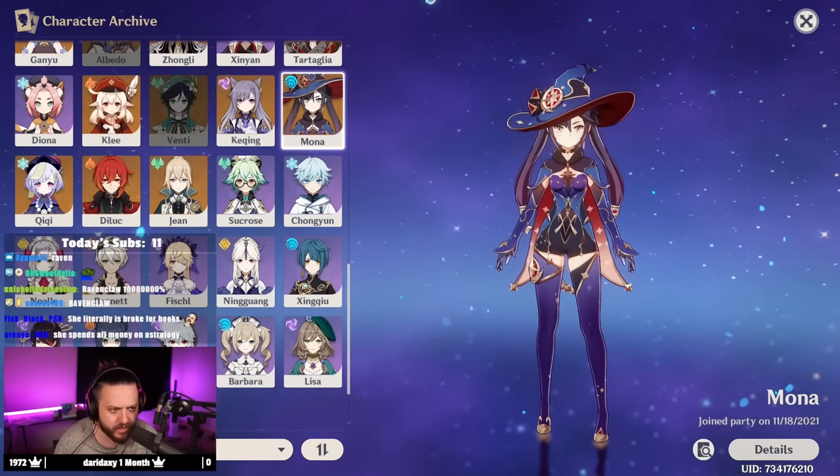That was one of the more fun tier lists — we should do this more often for fun tier list ideas where there's no right or wrong answer. Like Genshin characters as cars — Ningguang would be a Lambo, Bennett would be a car that falls apart after three seconds like a Ford. We could go with some fun ideas. Thank you for watching!